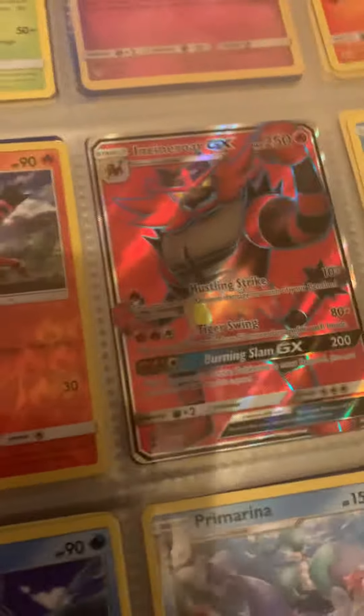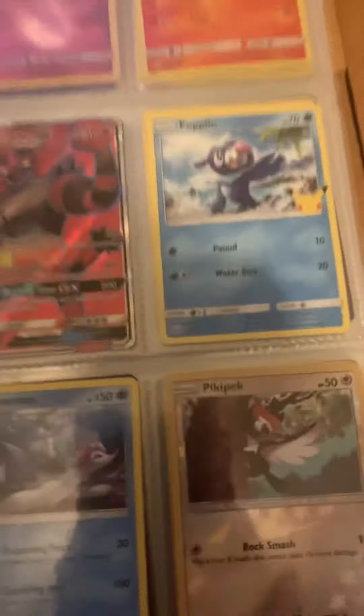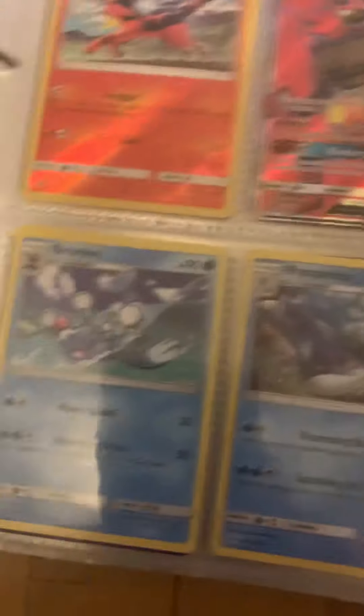This part is pretty incomplete. I have the full Goomy line, but I need to get a better Goomy card because this one's in pretty bad condition. I have this Incineroar GX even though I do have a regular Incineroar on my desk — I'm putting the Incineroar GX in here because I just kind of like it. Full Litten and Torracat lines, except I'm missing the Stufful for Bewear.